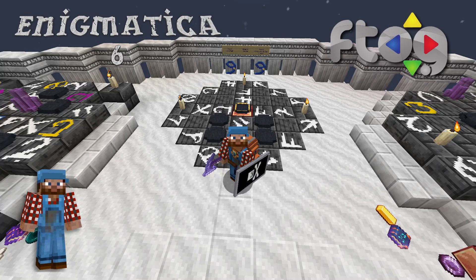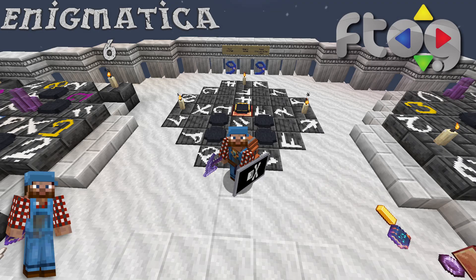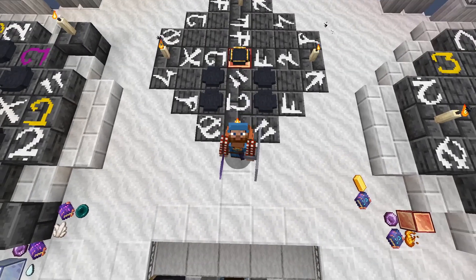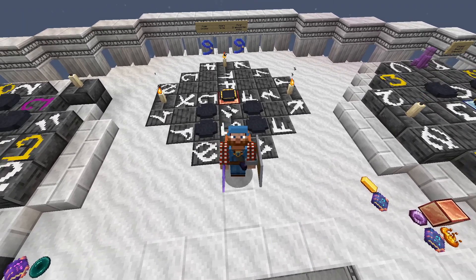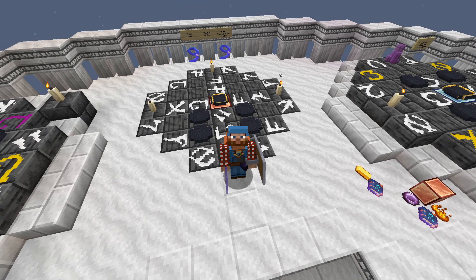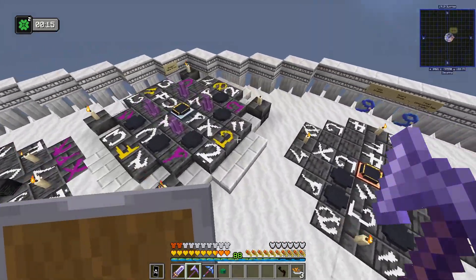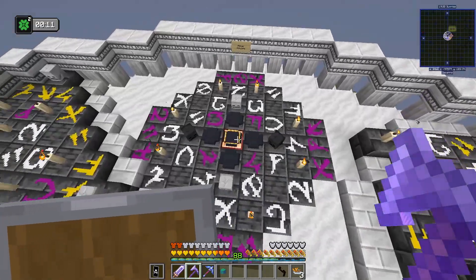Howdy folks, Grok the Duck Farmer here on the FTOG Enigmatica 6 server, hanging out at my occultism area. There have been a few updates here — for example, this little area here: everything that wasn't needed I took off the deepslate and replaced it with marble. I did that with a bunch of these others so they're a little bit smaller over here, but you can see where they bump out a little bit more.